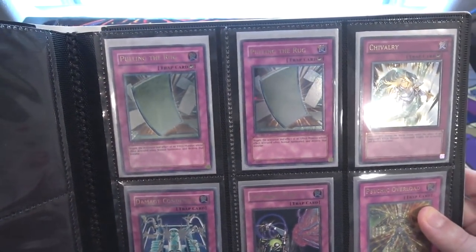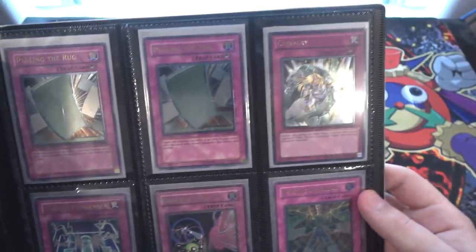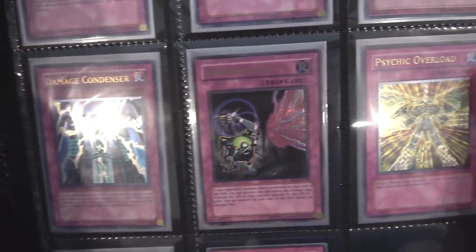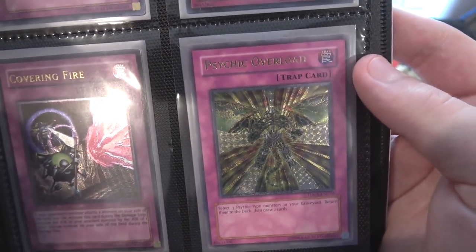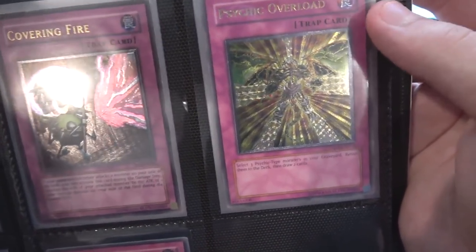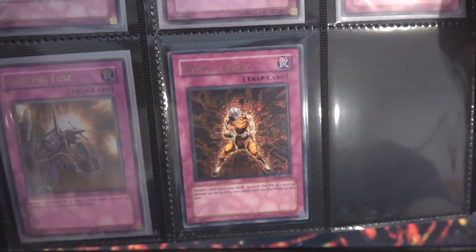Now moving on to our Trap cards. We have Pulling the Rug — I actually have two of them. I feel like that might come in handy in the future. Chivalry of course. Damage Condenser — I love the lightning on that, it looks awesome. Converting Fire. Psychic Overload — I remember getting a lot of those back then. That was the spirit card I had for Duelist Genesis. I used to have a bunch of them. Blasting Fuse with Cannon Soldier on it. And also Rising Energy. Just older Trap cards really.